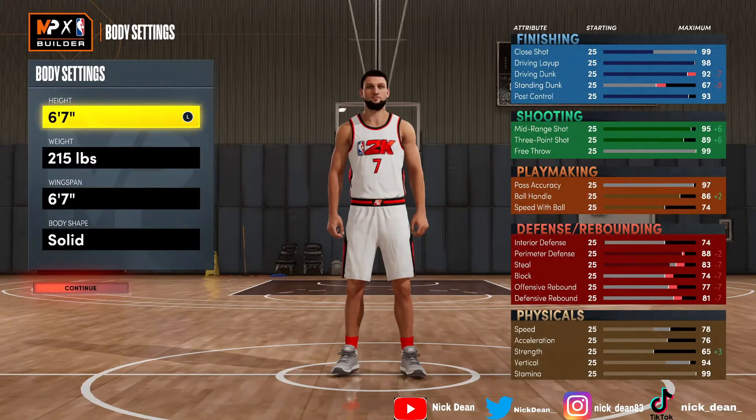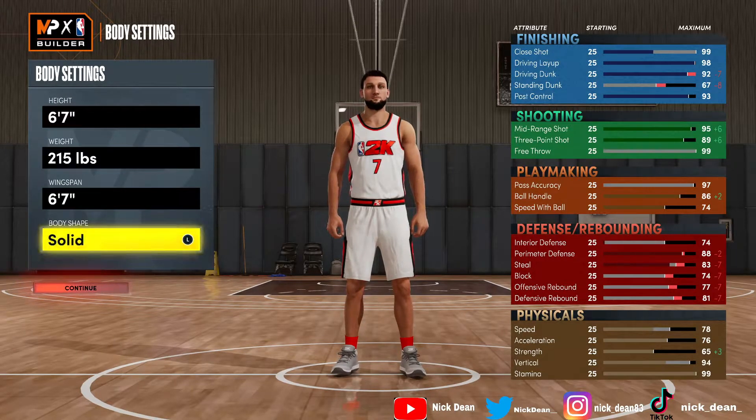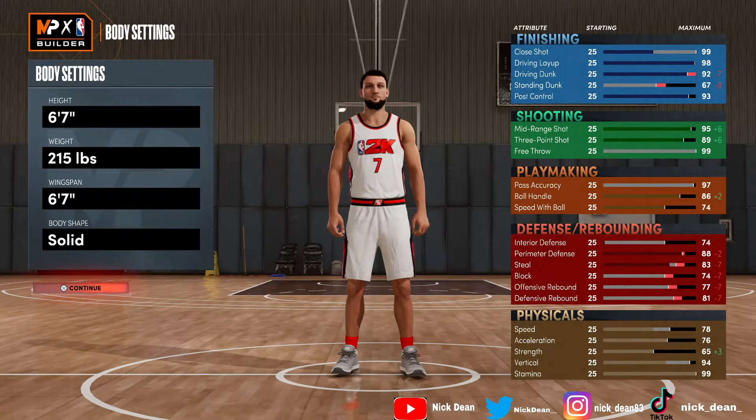This build will primarily be for park players only, because I wanted to add attributes elsewhere instead of free throw. If you want to bring this build into the fives like rec center, you really can't — you can't run pro-am with this build either. It's more of a park build. Height is six-foot-seven, weight 215 pounds, and wingspan is set all the way to the shortest at six-seven, so we can get those extra six or seven points to the three-point shot.